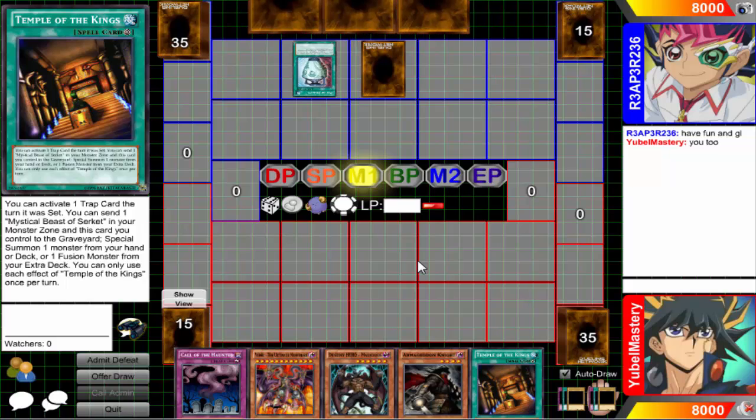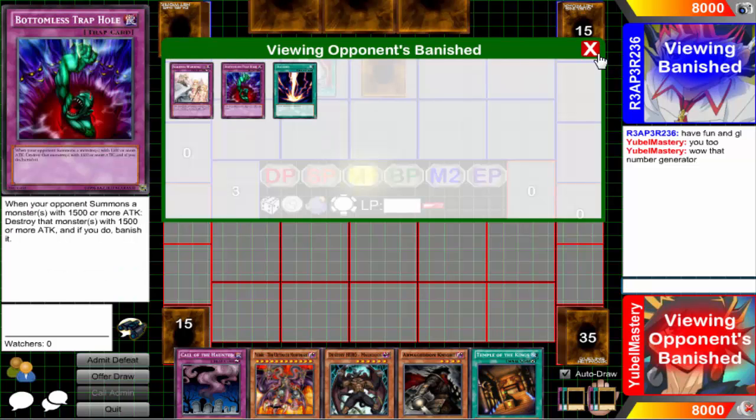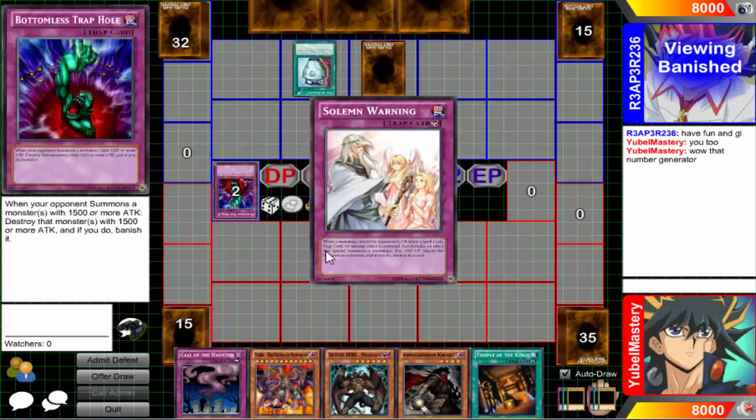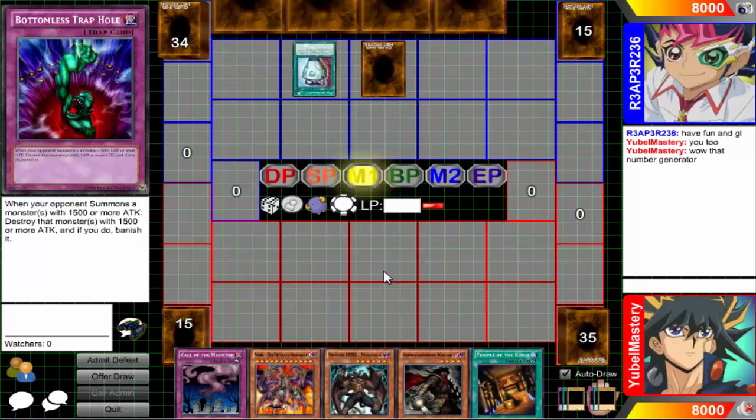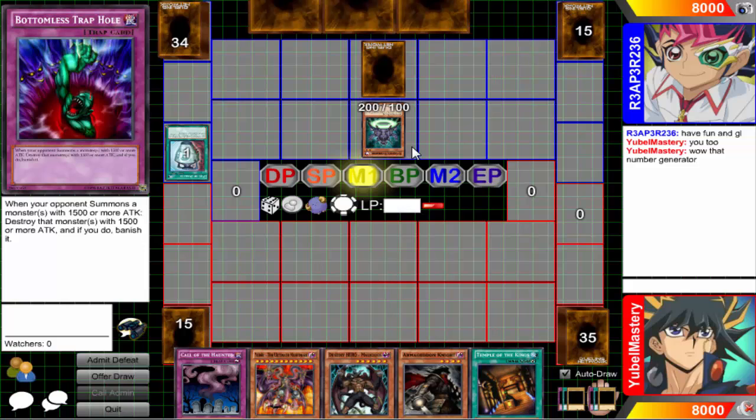I can activate the card that's set, so I can go Armageddon Knight, send... oh wow, look at that number generator - one, one, one! I drew You Bell and Temple of the Kings. Number generator, what the heck! I drew You Bell into Temple of the Kings again - number generator, yeah. What's this?